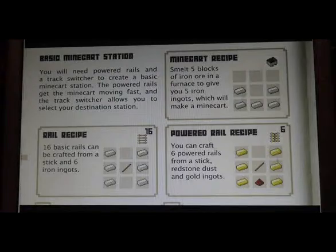To make a mine cart we need five iron ingots. A powered rail requires six gold ingots, one stick, and one redstone, and that will make a powered rail.